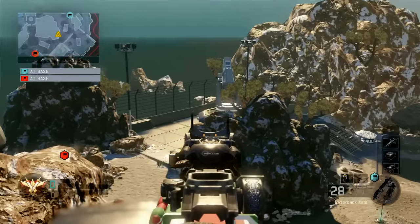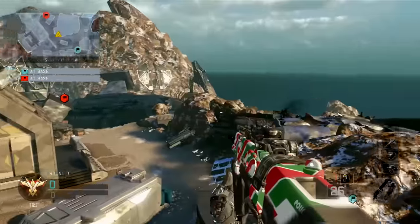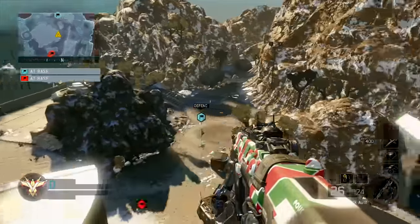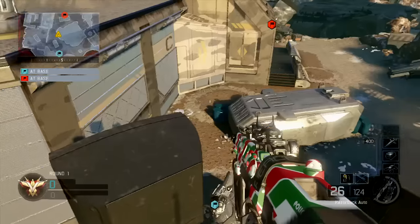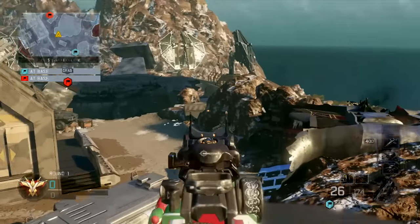I wouldn't say this is the easiest glitch in the world, but once you get the hang of it, it is pretty easy. Practice does make perfect, but the outcome is totally worth it, because this spot is not only a great trick-shotting spot, but it's a great vantage point over the entire map. There's also a second glitch spot that I'm going to show you later on in the video, but for right now I'm just going to let you see the rest of the parts of the map.